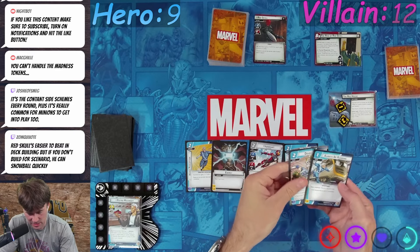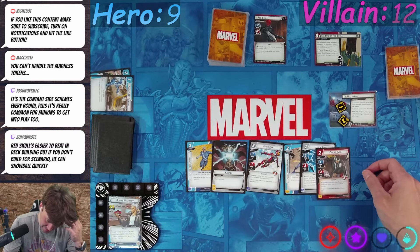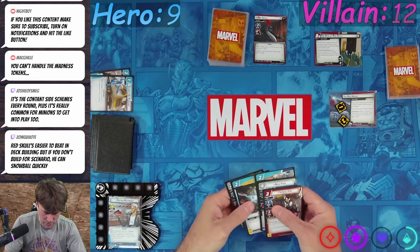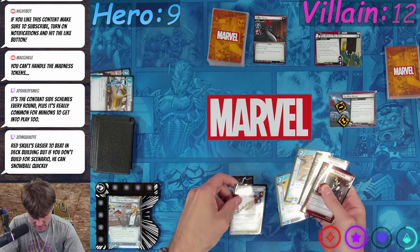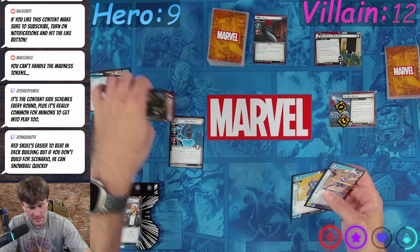I'm going to keep the defense one and get rid of these draw-two cards. We're actually going to use a double Ironheart and Spider-Girl to play Nick Fury — we're gonna draw three cards and hopefully hit another double.